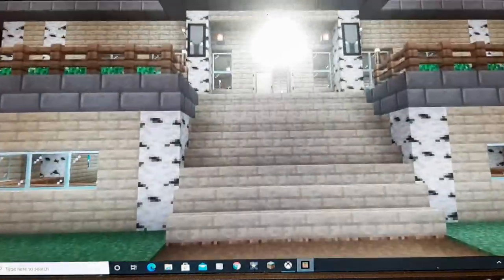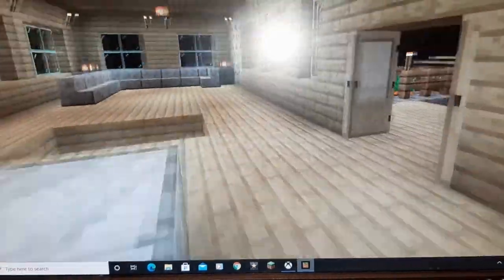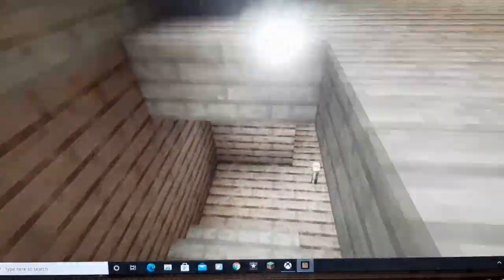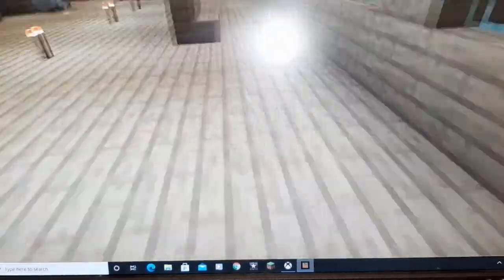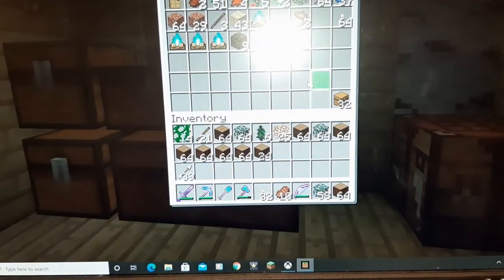This is my house — I call it the Birch Wonder. Basic stuff, I did a little bit of decorating in here. Down here we have a bedroom and storage — all barrels, no chests. We've got an empty basement which will be complete storage or maybe a personal enchantment room.